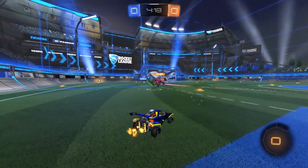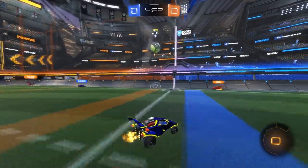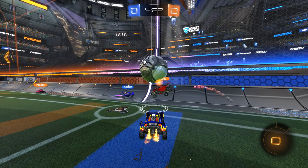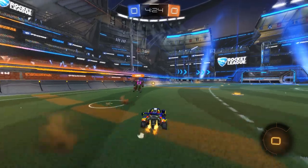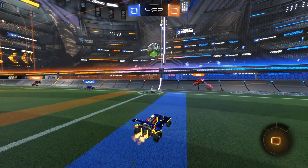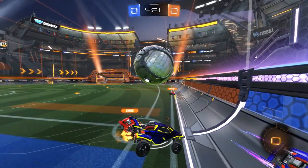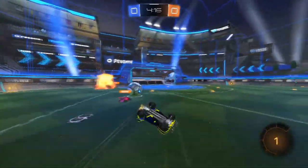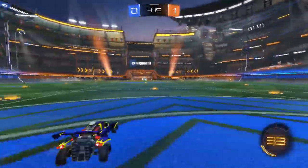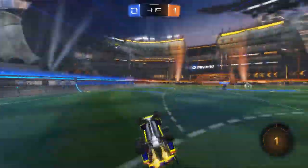You have zero boost so you're kind of in trouble here — I don't love the challenge that you did. I see what you're trying to do, trying to get a challenge, but you can kind of tell he was going to beat you there. At your rank you could probably tell yourself: yeah, he's gonna beat me. Because you have zero boost, what this challenge does is put you completely out of position. You have a rough recovery and now yeah, he's done for — he's toast. Your teammate maybe could have dodged out of the way there, but that's just a bad challenge — that's what led up to that goal.